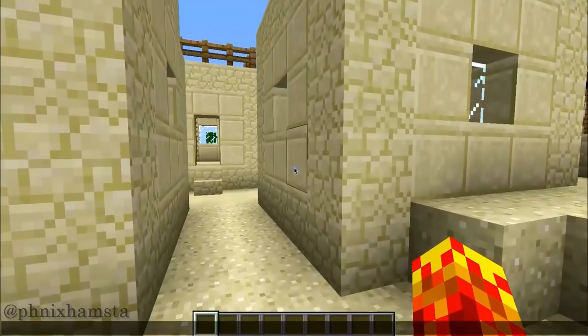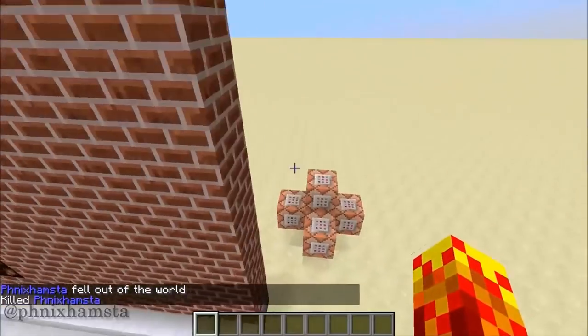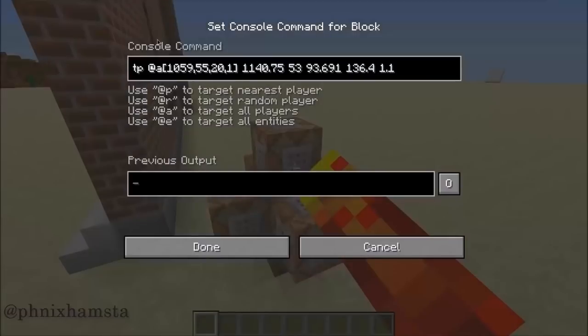It doesn't really use too many command blocks, let me just show you that quickly. Let me just kill myself. So let me head over to the command blocks — you can see that it only uses an effect for jump boosts and teleports relative to the coordinates. It will teleport the player when they're looking directly at the painting, which gives it just the best feel.